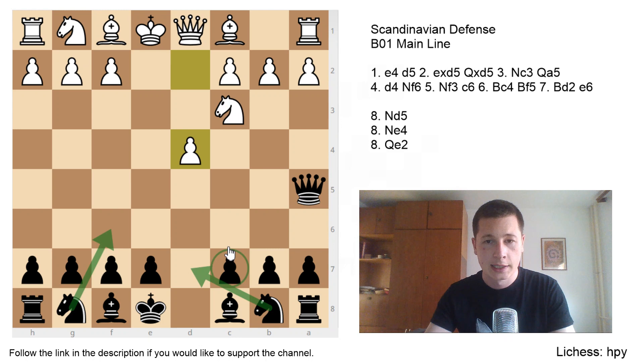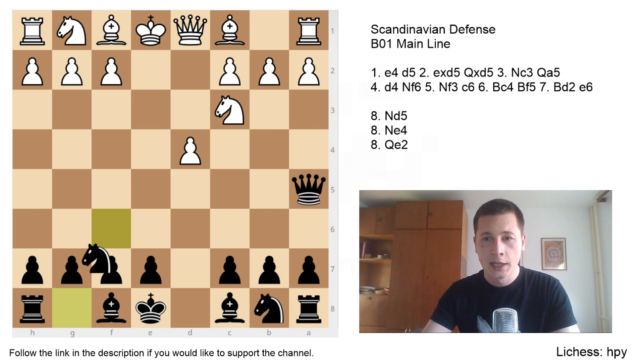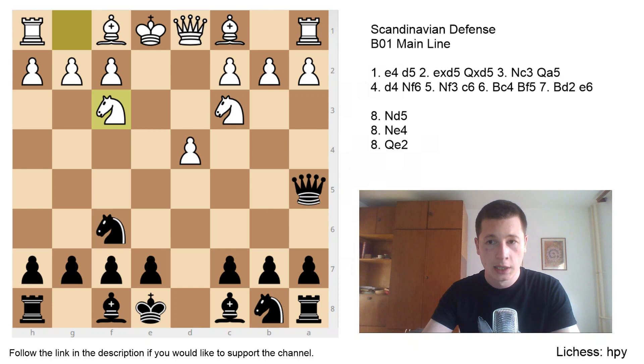Both sides can create their setups without any interruption. Even though the Scandinavian has a reputation as a very aggressive opening, there's no real opening battle for the first few moves and both sides can play calmly. After Nf6, Nf3, black can choose between Bf5 or c6 — the two most common moves. I'll cover three much rarer sidelines briefly, as they can be good surprise weapons.